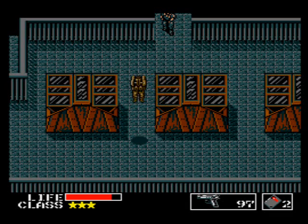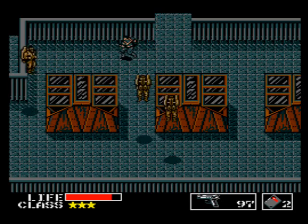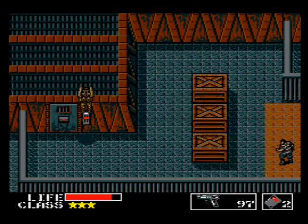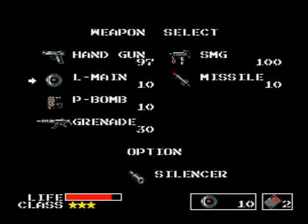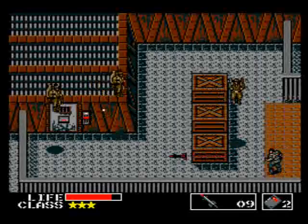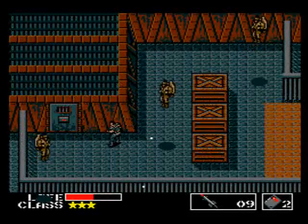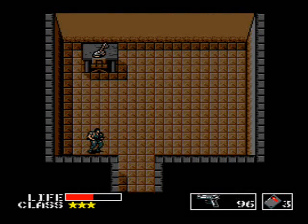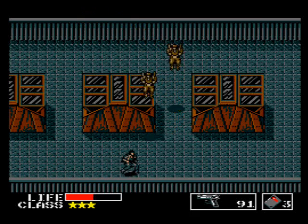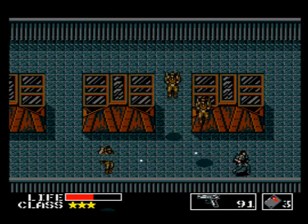Once you get across you'll run into these guards on jetpacks. You'll be spotted right away so move your ass west and dodge their gunfire. Once you get to the next screen stop immediately because the floor in front of you is electrified. Fire off a remote control missile at the panel to eliminate the current and run to the door. Use the level 3 card to get in, kill off all the guards that come rushing in until the alert phase ends and grab the mind detector. Head out and go back east, running past all the jetpack guards that will spot you again.